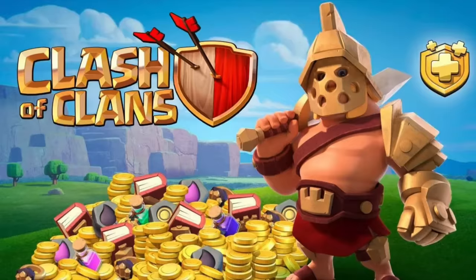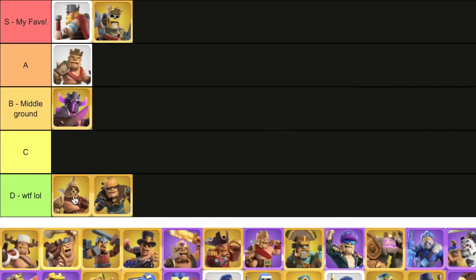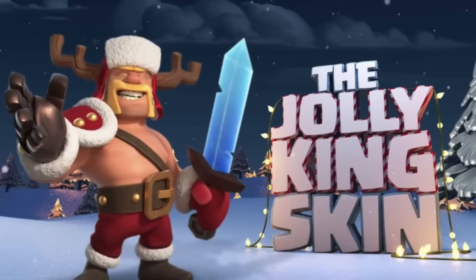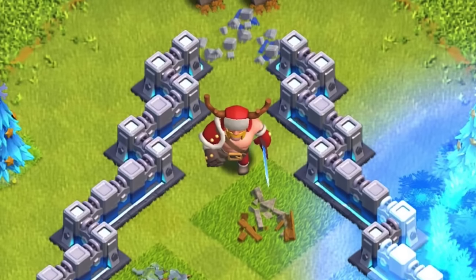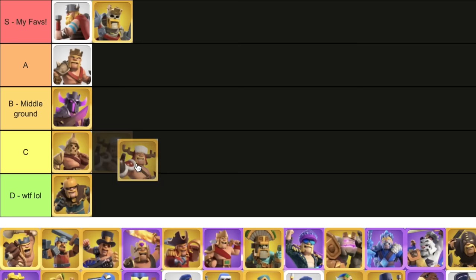Gladiator King — this was the first skin for the king, so I can't be too harsh, but honestly it's one of my least favorite skins. It literally feels like they just put a helmet on him and called it a day. Jolly King — being the only Christmas-themed king, it's very basic. It's also old, so that explains that. I'm gonna go with C because it's just not all that crazy to be higher up on the list.